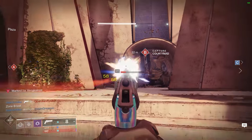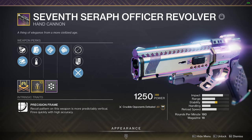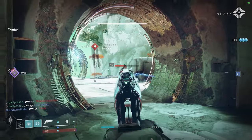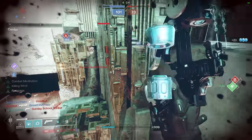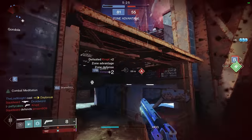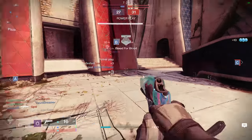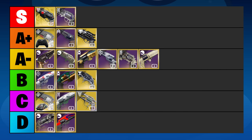I'm going to save you some time — our next 3 hand cannons are all 180rpm and I can't recommend any of these. We have the Nature of the Beast, Posterity, and the 7th Seraph Officer Revolver. Each of these are precision frame hand cannons, which in my eyes are very poor choices in the current meta. They can't match the burst damage or the massive range of 120s, and they kill slower than 140s at base. While their very consistent recoil pattern may seem like an advantage, it actually covers up the enemy while you shoot at them, which is especially a big problem for mouse and keyboard players. Simply put, the 180rpm hand cannons are an archetype that needs some love — I'd love to see Bungie bump them up to 200rpm so they killed a little bit faster, but for now I'd advise staying away from them. Most of my friends who are excellent controller players tend to stick with the 140s or the 120s instead. We're going to go D tier for all three of these hand cannons.